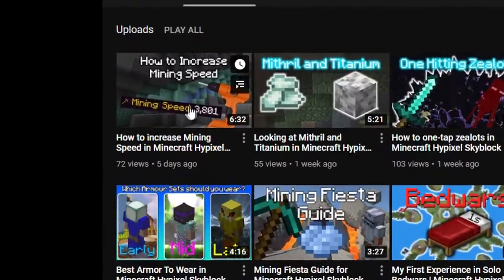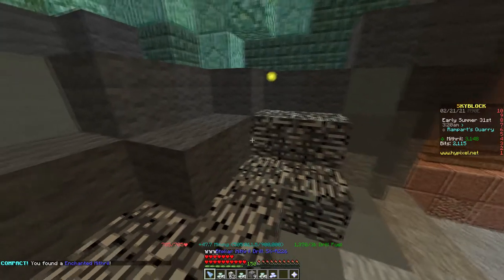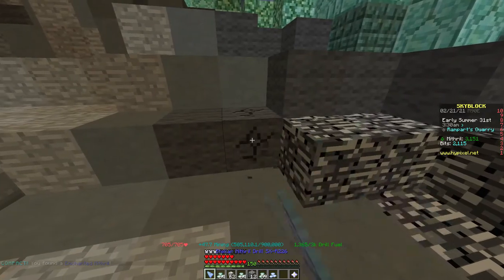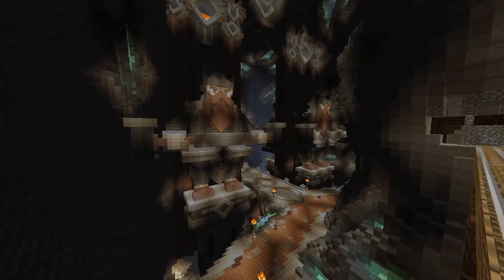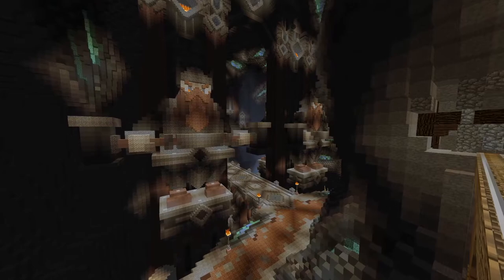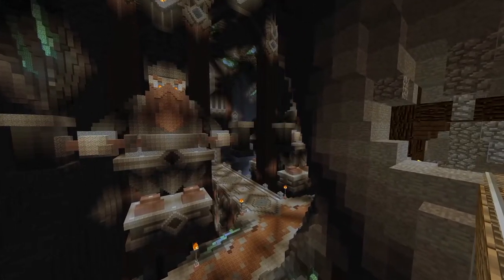Briefly mentioned in a previous video, the Heart of the Mountain is a skill tree exclusive to the mining skill for public mining islands. As players level up their Heart of the Mountain, they gain more Heart of the Mountain tokens which can be used to unlock various perks. With more mining of mineral, the more mineral powder you gain, but it can also be gained from commissions, events, and NPCs. So let's dive into the skill tree and point out the recommended skills to use.